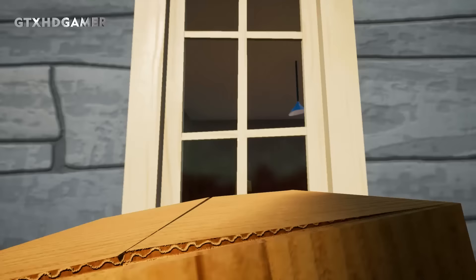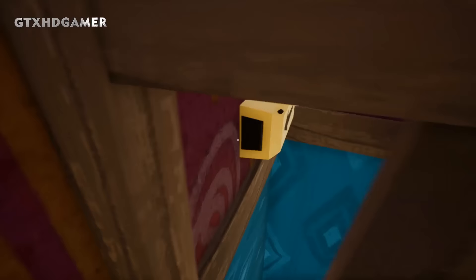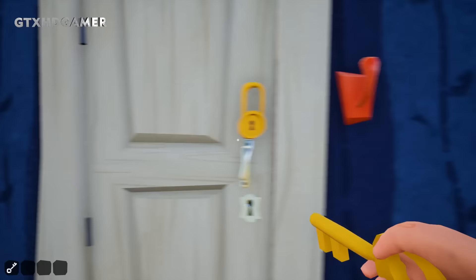Here we are. Now here is the secret — break this window. Now here you have to pull this lever, do some things, this too. Now remove the photo frame from here and try to jump in. You have to enter this area like this. Now take the yellow key and open it.